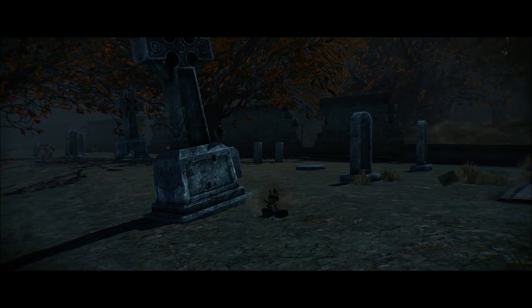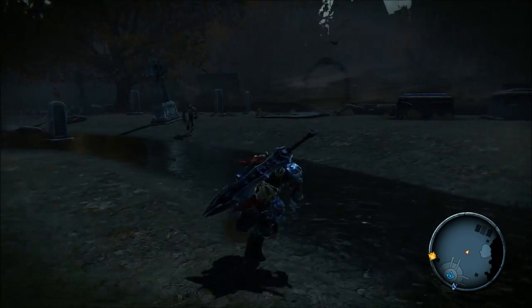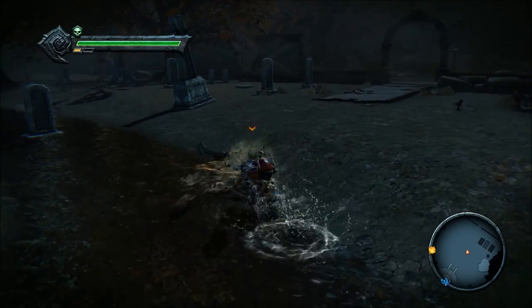After speaking with Volgrim, you'll want to take a right and it'll give you a cue for this drag demon that you need to kill. Slay him real quick.